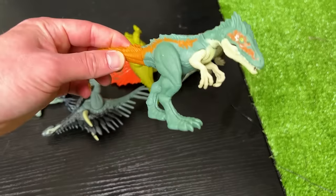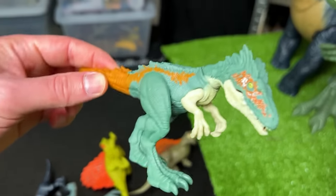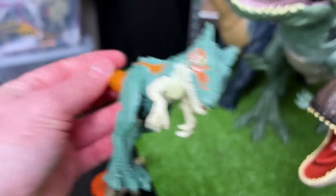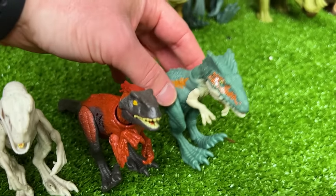This next figure I believe is called the Moros Intrepidus. It's got some pretty unique green and orange coloring, light green eyes, and some pretty cool feathering and detailing all over its body. Let's set it down as the next smallest dinosaur.